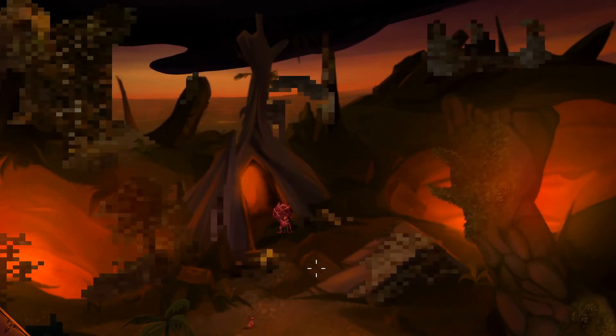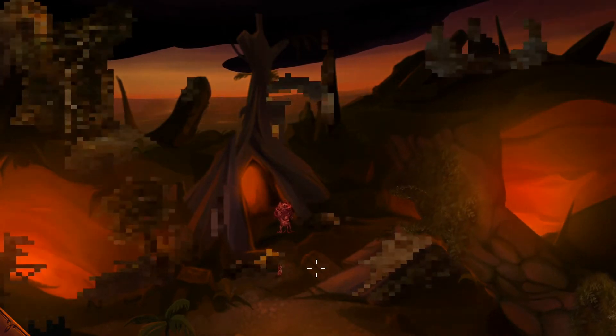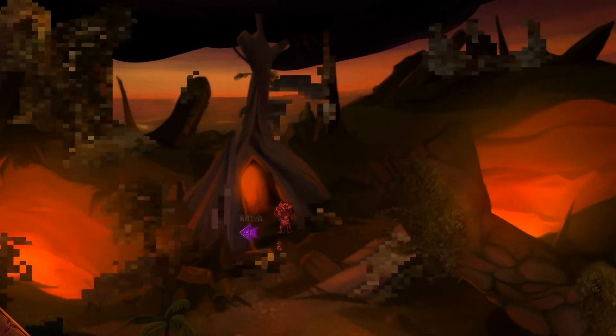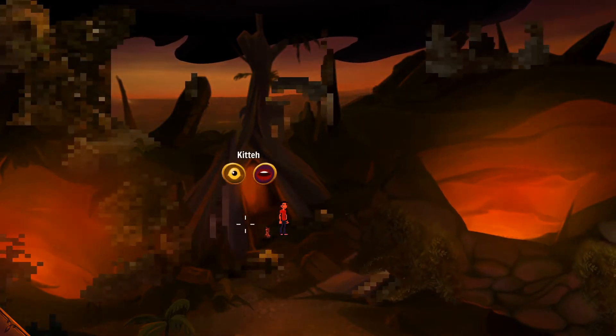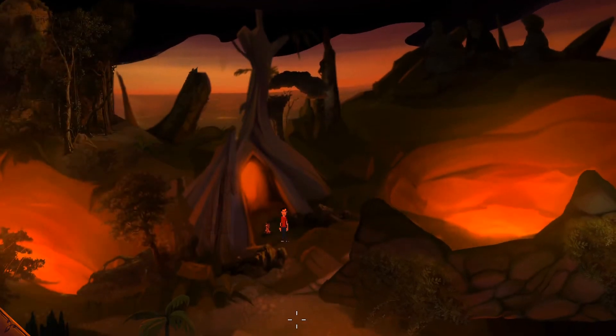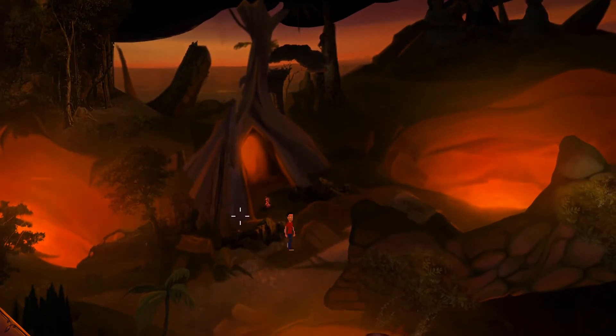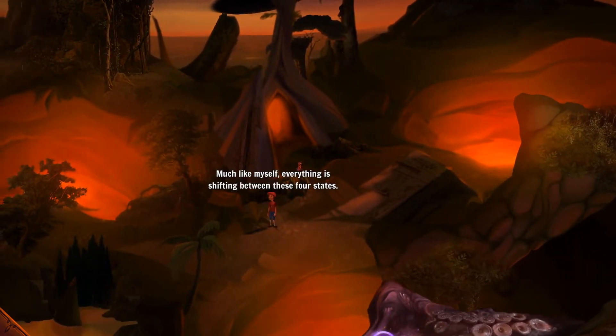Hi everybody, welcome back to Give Us a Cthulhu Adventure where we are constantly changing between forms. Apparently so is the landscape now. We had a little bit of an area through here. We're in this new area now with some ever-changing scenery — wow, this is quite big. There's something glowing down there.